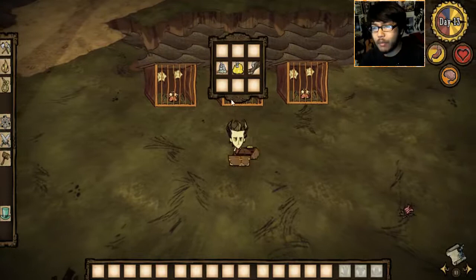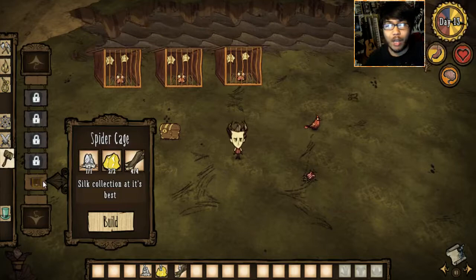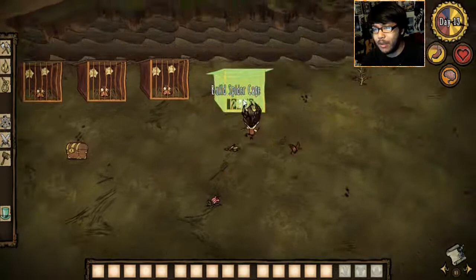All you need is one spider egg, two gold, and four boards. Over in structures it will light up and you do not need any other prerequisite science machines like an alchemy engine — you can craft it right away and place it down. Now let's do a side-by-side comparison so I can show you the first stage compared to the final stages.